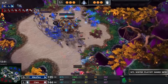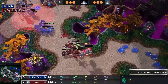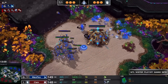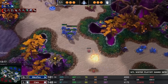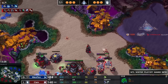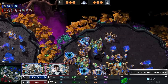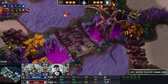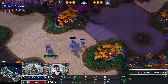A couple more Stalkers get picked off immediately by the bio and Widow Mines. A Ghost is coming up along with a CC, Starport building, and double CC on the way. A Dark Shrine is coming up, along with a new Colossus all building through. EMP goes down and connects on a bunch of those Zealots right away.